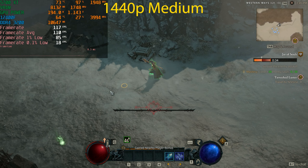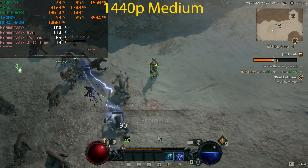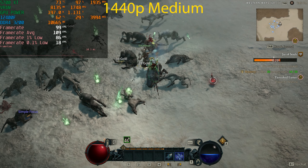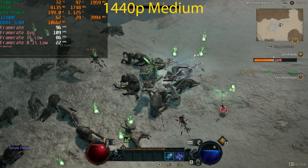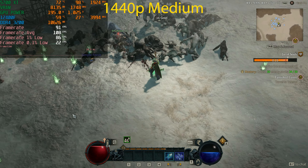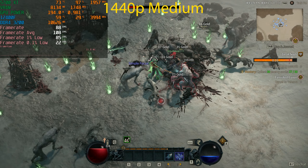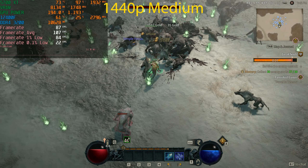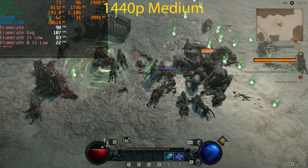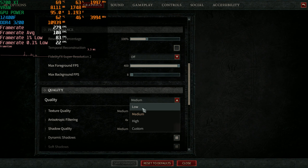At 1440p Medium the frame rate increased quite a bit — it's mostly above 100 FPS, dropping into the high 90s. I didn't really see it drop below 90 during previous testing. I think this is a pretty good experience at 1440p Medium on this GPU and there's nothing to be disappointed about. Even when it dropped below 90 it's still pretty decent overall.